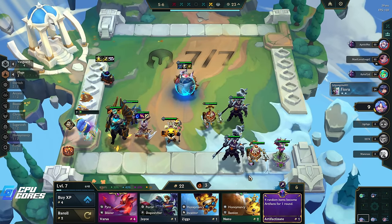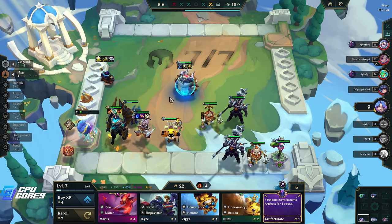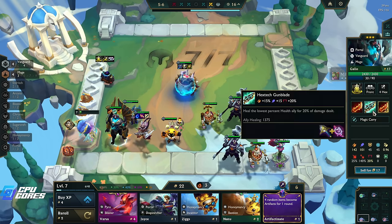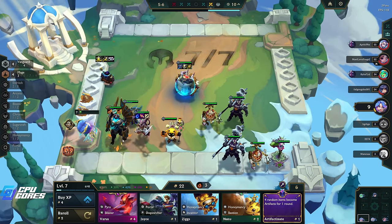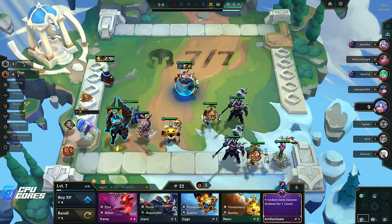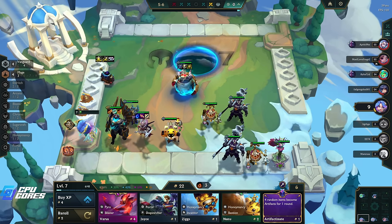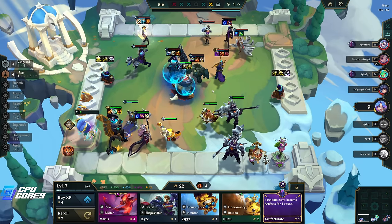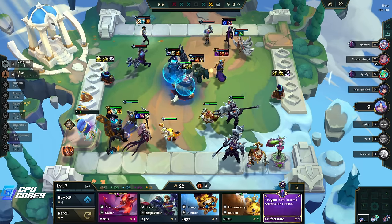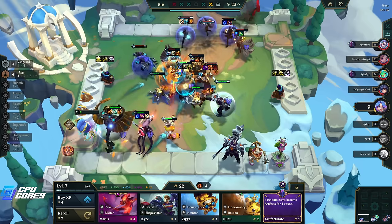Four random items become artifacts now. That might be good if it's on here or here, but I actually don't think that's that great because I don't want any of these changing. It's gonna change one of those for sure because there's only nine items out, so there's a very very good chance it'll change one or two of these items which would be terrible if they turn into tank items and he just does no damage. I'm gonna pass.